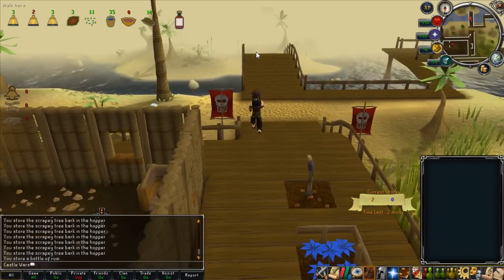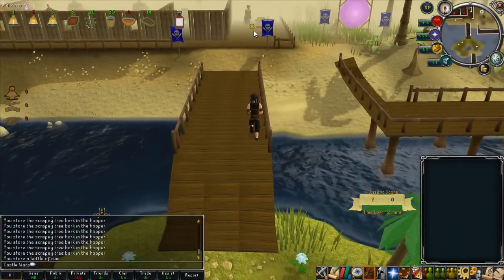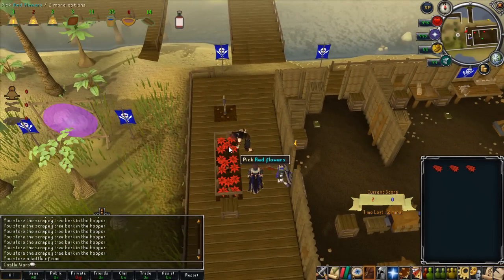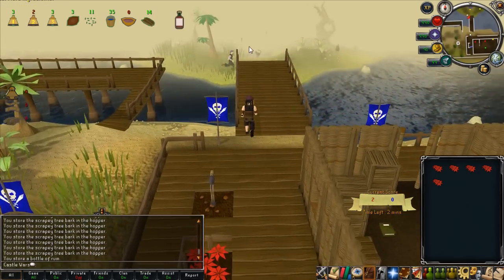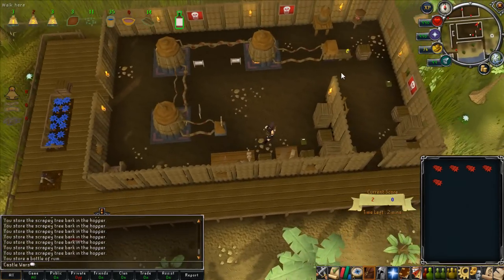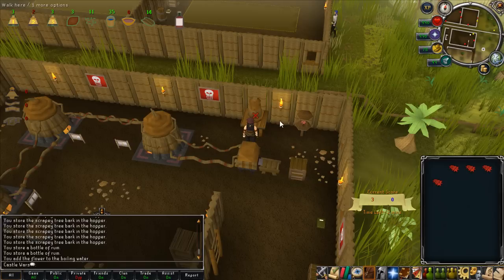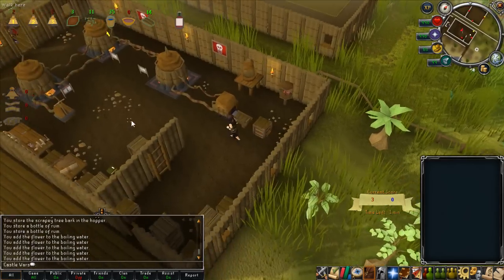The second ingredient is colored water. To get this you need flowers of the color of your team, and to get those you have to go to the other team's base and just pick up flowers there. You can only hold five flowers at a time, but you can get around this by having a partner — the two people near me are trading flowers to one person, saving a lot of running. Run the flowers back to your base, put them in the kettle, and then use empty bowls on the kettle to get bowls of colored water. Then just put them in the hopper like the buckets of water.